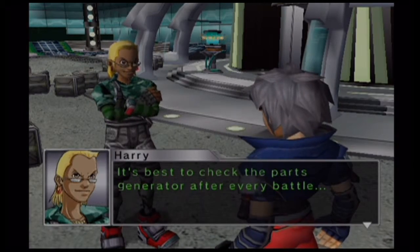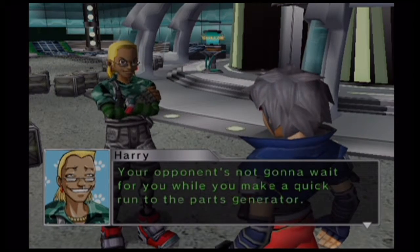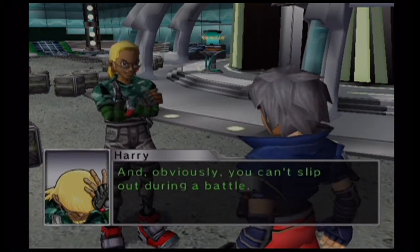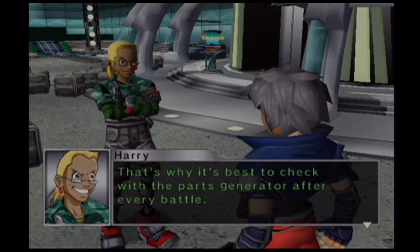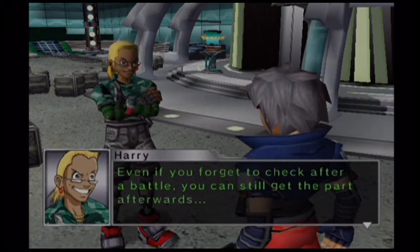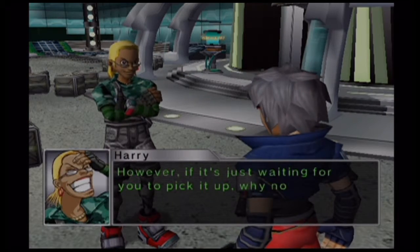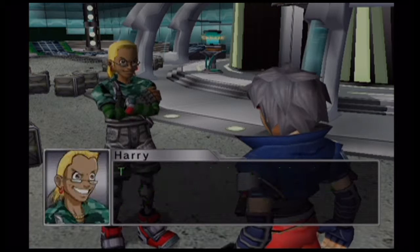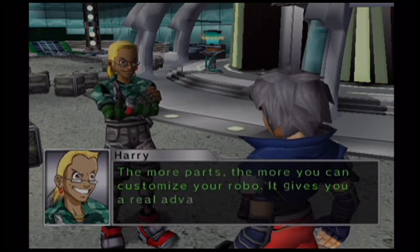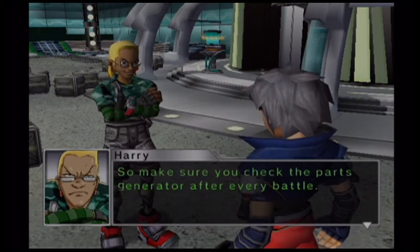This is really important — you better do this. Your opponent's not going to wait for you while you go for a quick run to the part generator, and obviously you can't slip out during the battle. That's why it's best to check your part generator after every battle. Even if you forget to check after the battle, you still can go get the parts afterwards. However, if it's just waiting for you to pick it up, why not just go get it as soon as possible? The more parts, the more you can customize your Robo — it gives you a real advantage in battle. So make sure you check the parts generator after every battle.